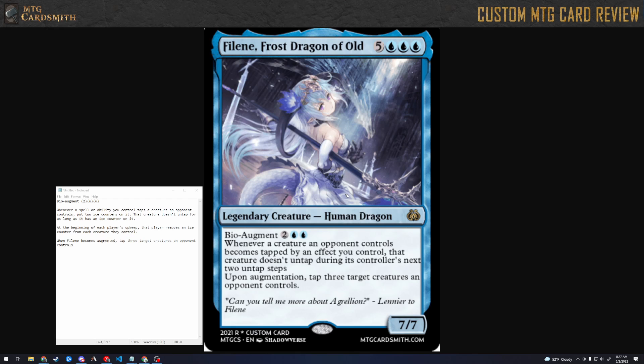What rating do you give this card? I like ice-themed, I like polearms, I think the art is cool. I'm leaning towards a six or seven — I'll go with a seven. I've never seen a card that tries to make you not untap for two turns and I think that's kind of cool. Yeah, it's very blue — this feels like just no fun allowed.